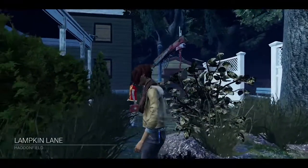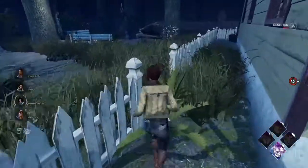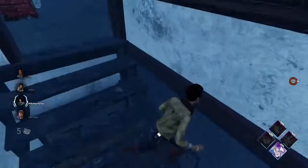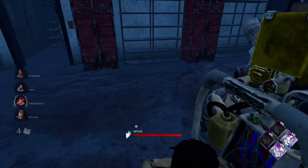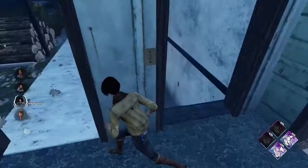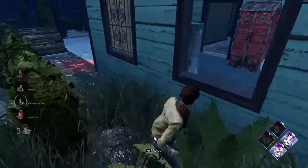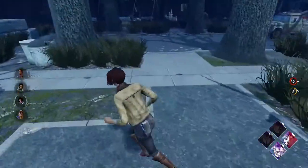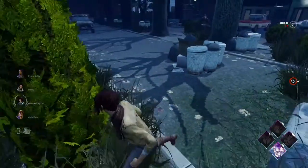Alright, we got Lampton Line. Hey boss, what's up Jake — I'm just gonna do a gen. Looks like we got a Death Slinger on our hands. I think he's coming here but we got the gen done anyway. I got my Sprint Burst though, so that wasn't too bad.